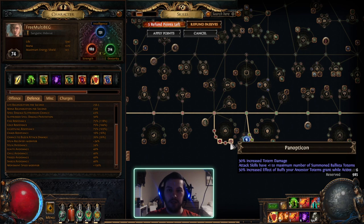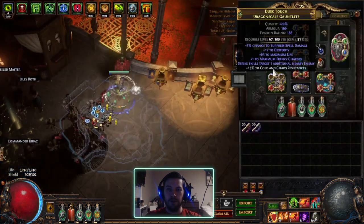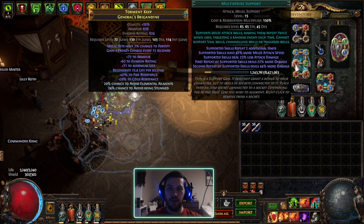Panopticon gives 50% increased effect of buffs of your Ancestral Totems. My Ancestral Totem gives up to 20% more attack speed — with Panopticon that becomes 30% more attack speed, and that's a more multiplier that also multiplies with Multi-Strike which is 42% more attack speed. One interesting thing about Multi-Strike: the supported skills deal 23% less attack damage, but that means my poisons aren't affected — the repeats just deal more damage regardless of the attack damage penalty. So I'm not suffering from the downside at all and am benefiting from the upside.